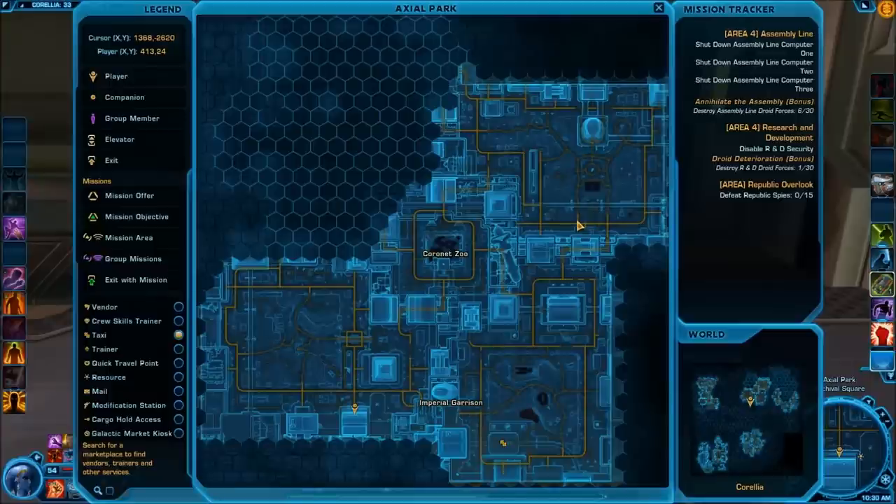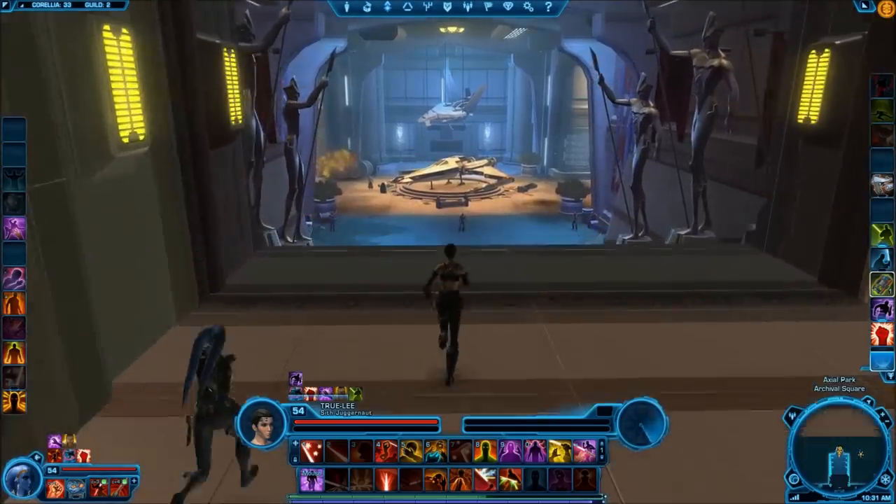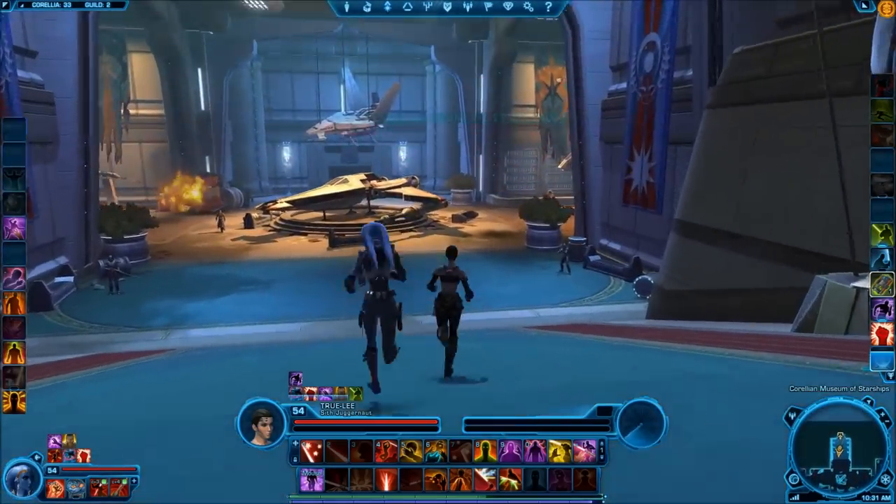The fifth Datacron is a green matrix shard and is located in the Axial Park area. From here you're looking to make your way to this building where I currently have my character located. When you're coming from the Imperial train there is no straight shot over to here — you basically have to make your way up and through these buildings, then over through the zoo and then down and around. Once you get here you can go ahead and enter the building.